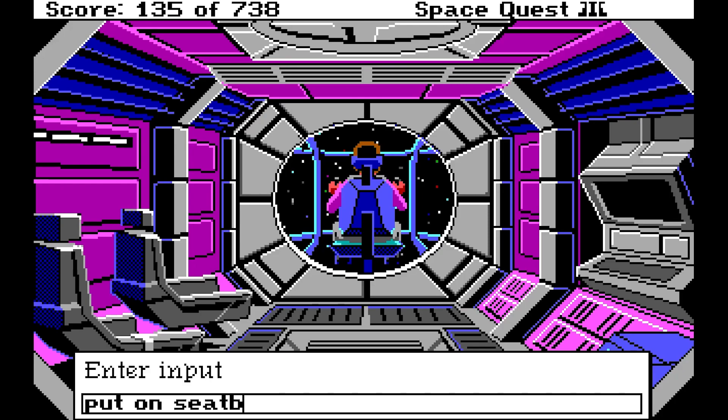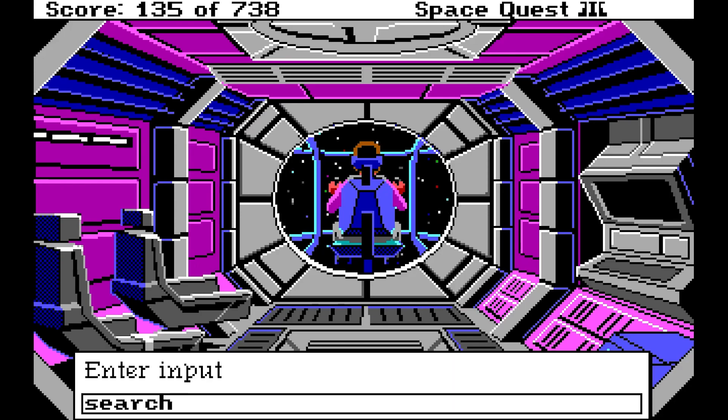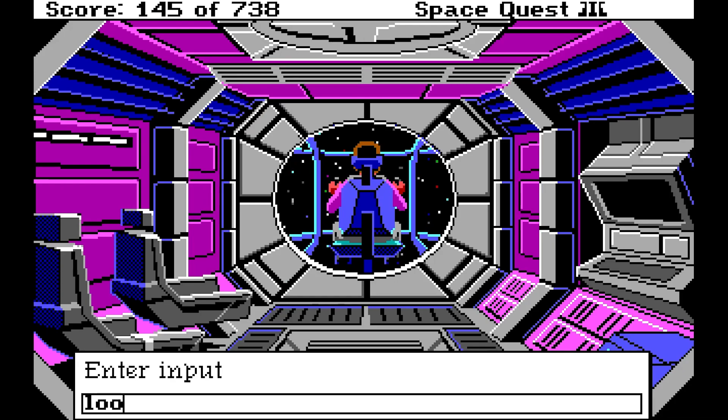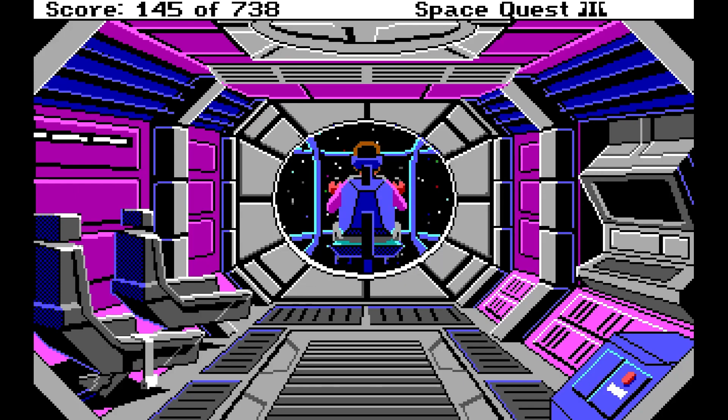Put on seat belt. You don't have it. Okay, well search chair. Searching around the cushions you find among variously colored wads of lint seven buckazoids. Look buckazoids — you possess seven of these nifty monetary units known as buckazoids. All right, got seven of those mamma jammas. And I guess we should go somewhere in our new spaceship.